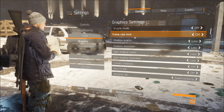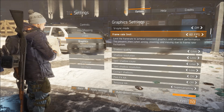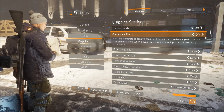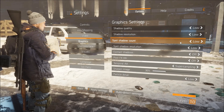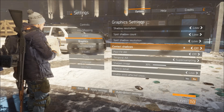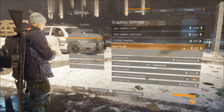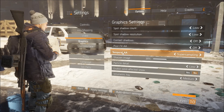V-Sync off. Frame rate limit off — if you're struggling though, cap it around 60. Shadow quality low. Shadow resolution low. Spot shadow count low. Spot shadow resolution low. Contact shadows low. Post effects AA off. Super sampling for the temporal AA.